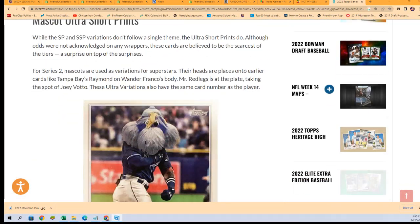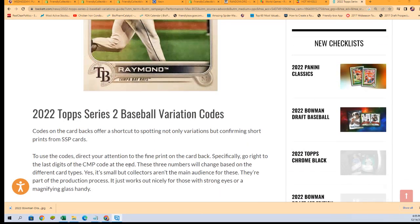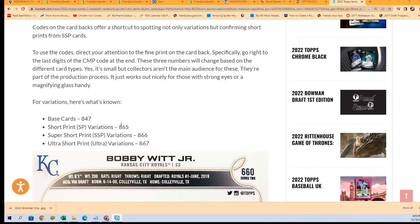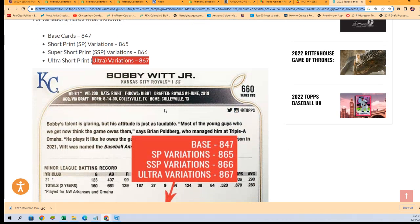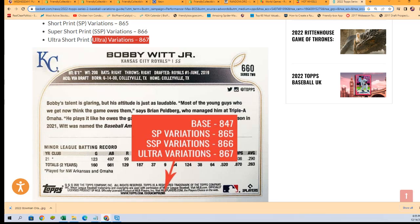Here's a variation guide with some of the variations for Series 2 Baseball. A short print is number 65, base is 47, the SSP is 66 — these are the ones that go for big values — and ultra variations are 867. Here's the guide right here; you'll find out all about what to look for and how to determine which kind of short print yours is.